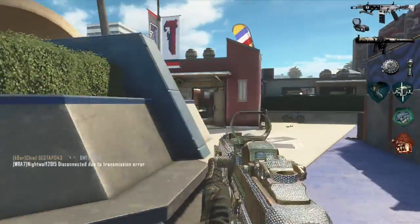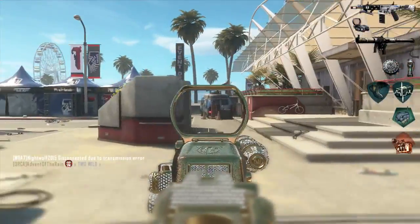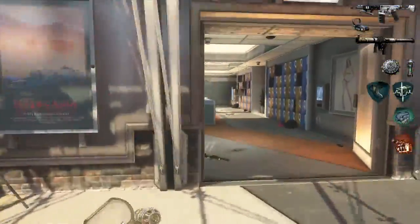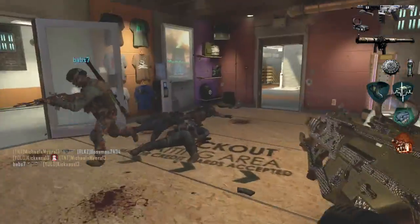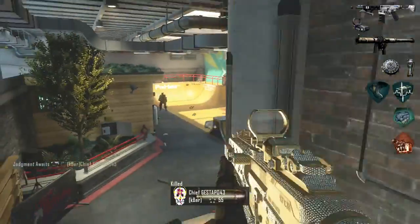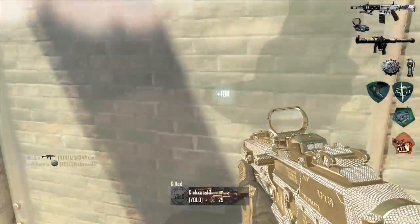I've got Scavenger so I can resupply those Bouncing Bettys and those Concussion Grenades — I definitely love that perk. As far as my Tier 1 perks, I have Hardline, which is just going to let me get to my Scorestreaks faster. One of the best Scorestreaks if you like to move around in Hardcore is that UAV. It's easy to get with Hardline — you only need four kills and then you have that UAV, which is going to give you an edge when you're rushing around and moving around.